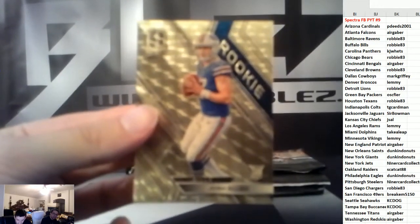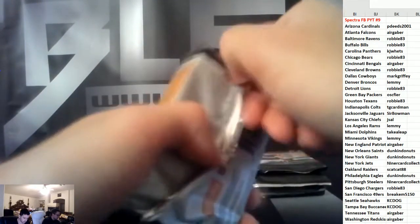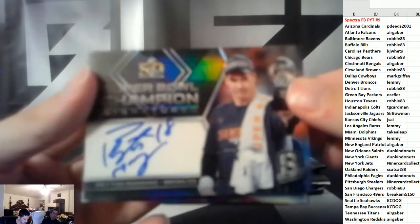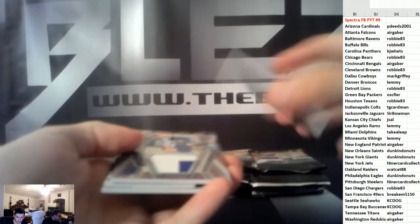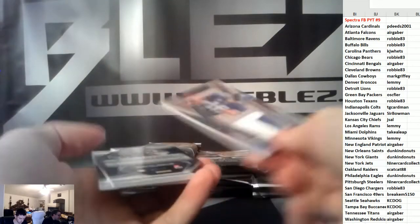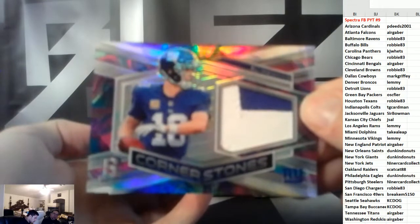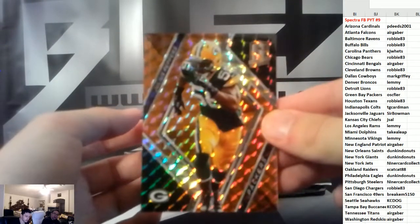Greg Olsen auto, and in the same pack Rosen Super and Allen — wow, in the same pack! 83 destroys this product — two supers in the same pack! That is like the sickest pack ever. Insane — to 25. And we have Eli to 4. Penny — this is loaded. Peppers to 10. We have so many packs left.